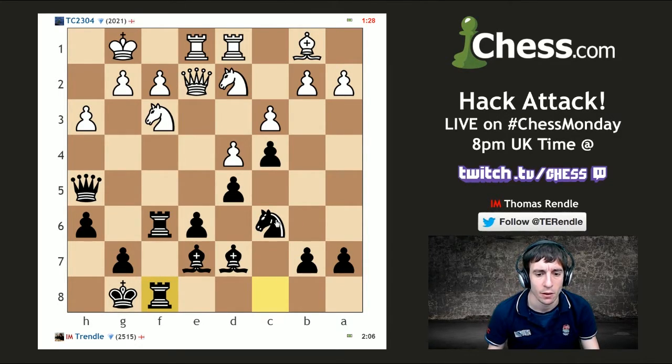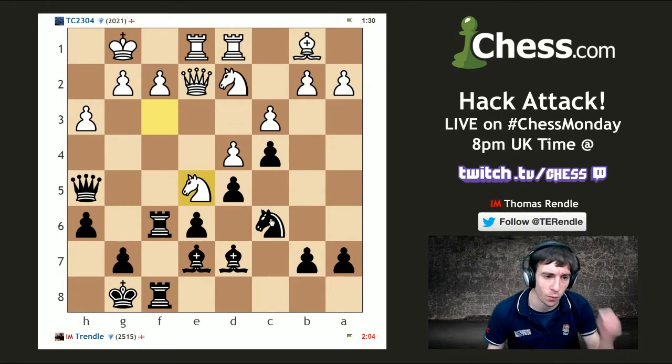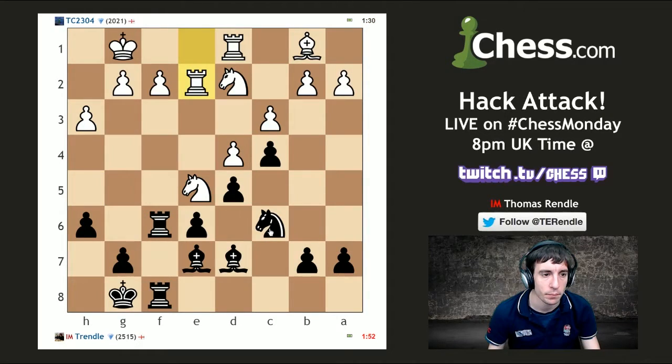I'm going to go bishop d6 and then think about doing something with this knight. Just checking that we had increment. I take on e2, take on e5, and then I can't take on f2. It's kind of annoying. Am I getting my rook trapped? Knight takes, pawn takes rook, g3, rook there, bishop g6 — my rook is actually trapped in that variation. This game is not going all that well.